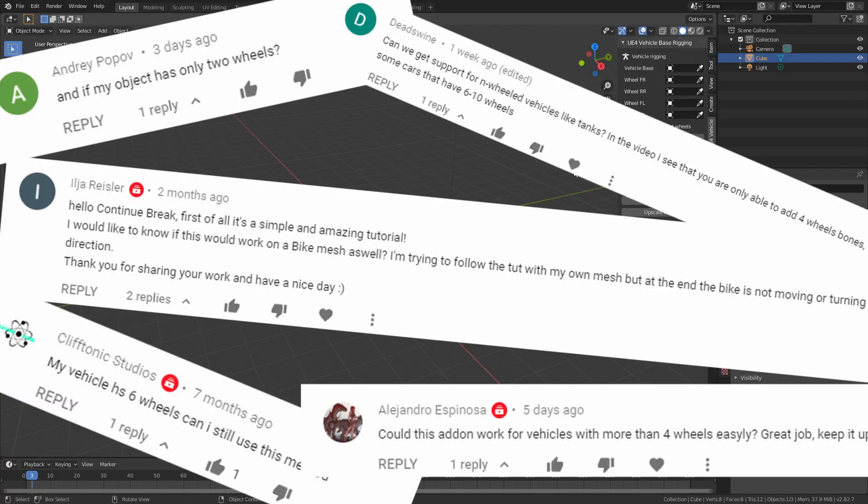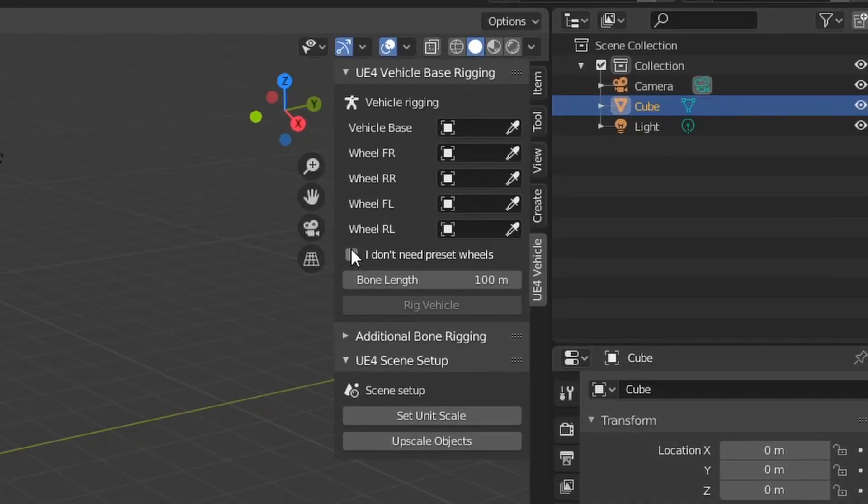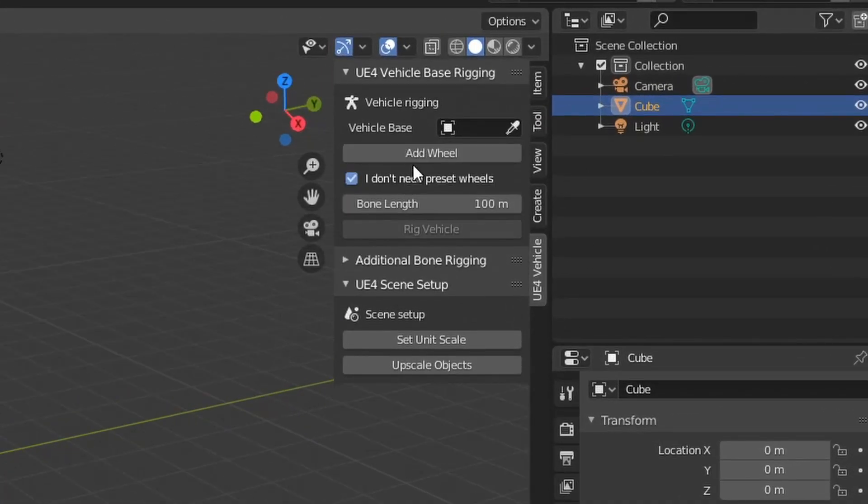I have received some comments about why my vehicle rigging add-on works only with 4 wheels. So I added a new feature to it. It is named: I don't need preset wheels.